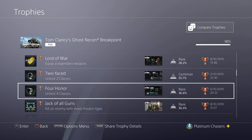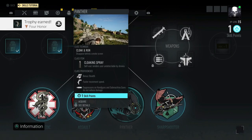Unlock four classes — you need Field Medic, Assault, Panther and Sharpshooter. It costs one skill point for each one, and you get a skill point every time you level up. I'm level 15 with one skill point to spend.